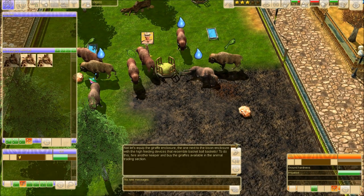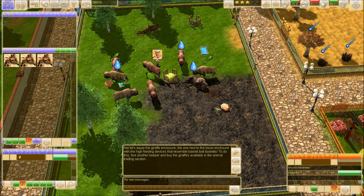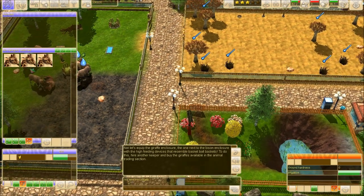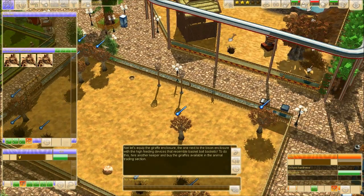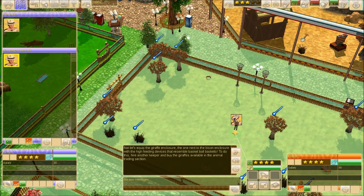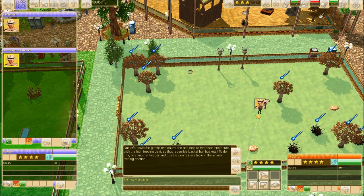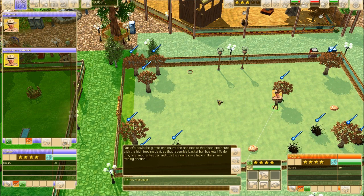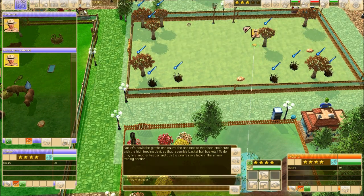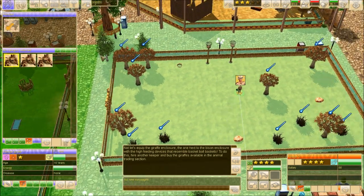'Now let's equip the giraffe enclosure — the one next to the bison enclosure with the high feeding devices that look like basketball hoops. To do this, hire another keeper and buy the giraffes available in the animal trading section.' Okay, it's here. I guess I understand now how this thing works. I'll move him a little bit — over there, perfect.